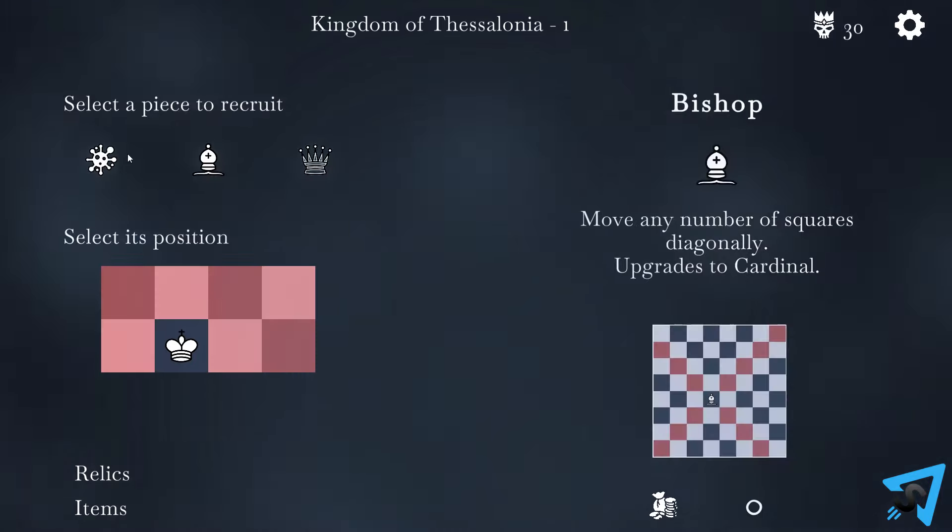There is no check or checkmate. Capture your opponent's king to clear the level. In the bottom, there are relics that give you permanent abilities and items you can consume for a one-time use advantage. Rock obstacles on the map prevent movement. Portals allow you to move between the two in the same relative direction. Bombs blow up every unit on every adjacent space. There is a gold reward for beating a level — the reward starts at 200 and decreases by 4 after each move.